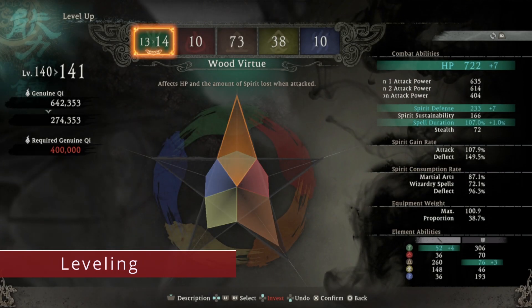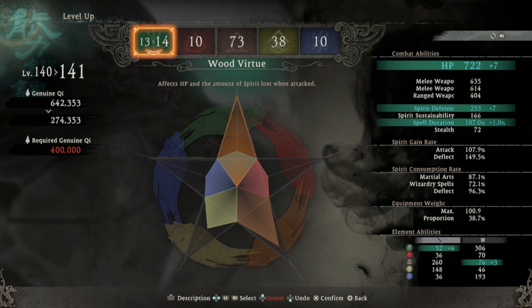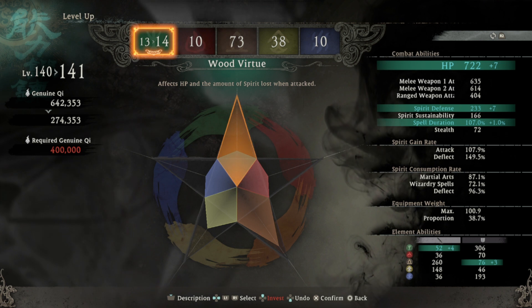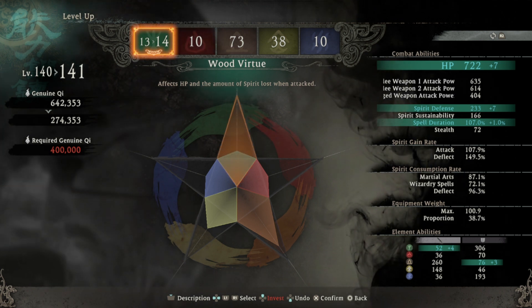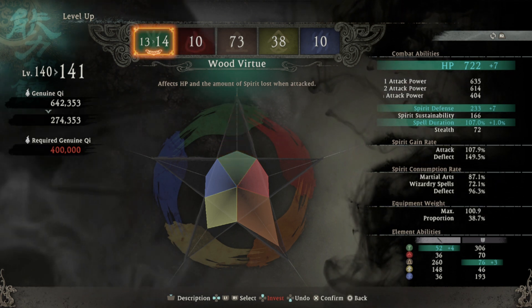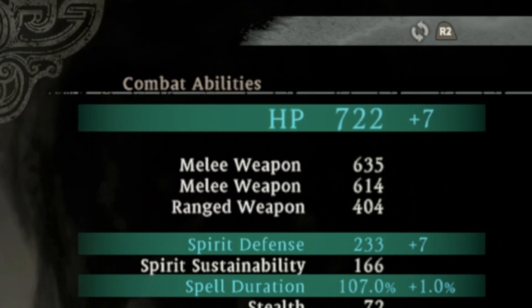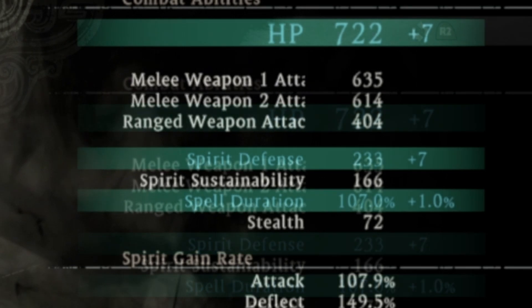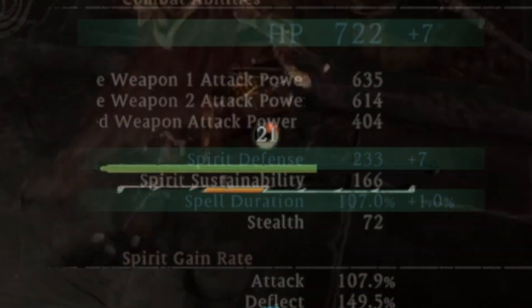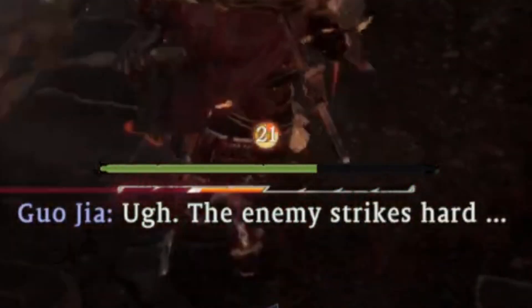We start off with the leveling system and what it affects in the game. You have 5 phases or virtues that can be leveled up. These are just stats like strength, for example, only here they are named differently and there are only 5 stats in total. The wood virtue will increase your health the most — whereas leveling up the other virtues does give health, wood gives you the most. It also affects your spirit defense. What the game means by spirit is the mechanic where you have 2 bars below the health bar — the left will be filled red, the negative side, and the right will be filled blue, the positive side.